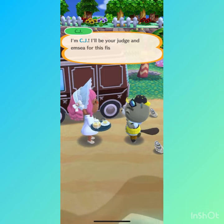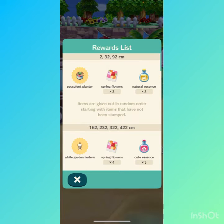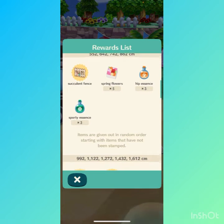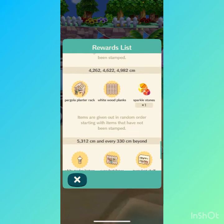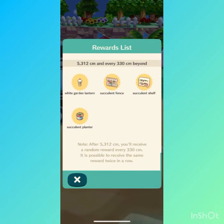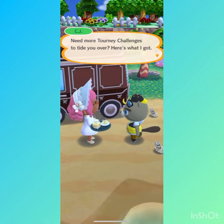Now I know what that says — Fishing Tourney: Succulents. Full speed ahead! Here are the total size rewards you can reel in. We're getting succulent planters, spring flowers, the white garden lantern, essence, succulent fence, more essence, succulent shelf, succulent faucet, succulent fences, white wood planks, garden and tool shelf, pergola, planter rack. And we get the white garden lantern, fence, shelf, and planter if you get the gold trophy and above.